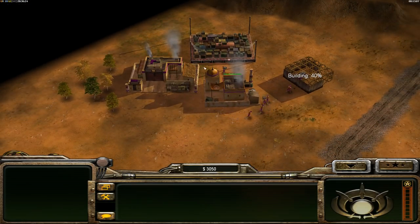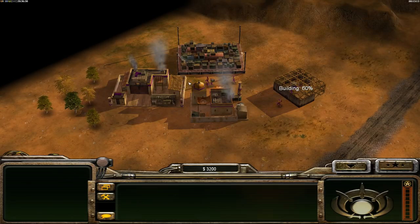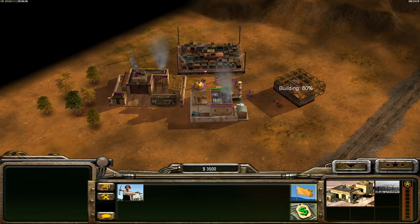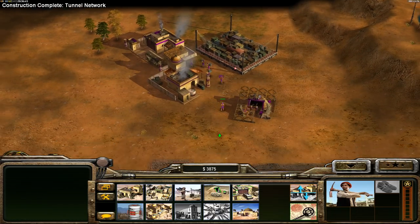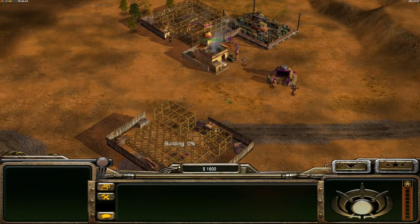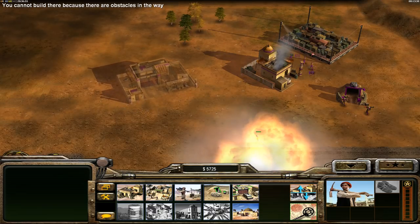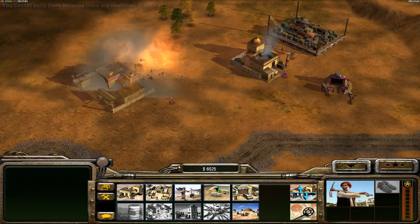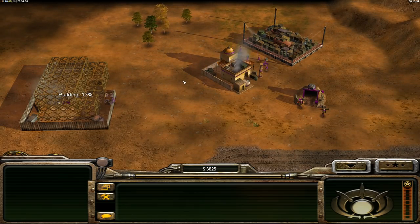If you watch a player like Size - probably the best player in the world, just won another tournament - he never fully boxes in his supply. His tunnel always goes to one side, not enclosing the workers. The only con to not blocking it in is if you're against China Nuke, and he gets to level three with artillery and carpet - if he fires at your supply and your arms dealer is right next to it, he can kill both buildings in one shot. Spreading them out reduces that risk.